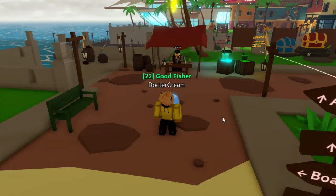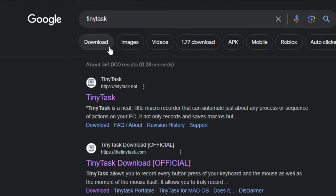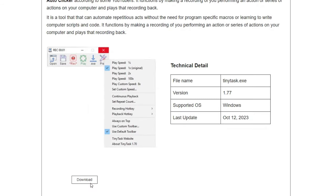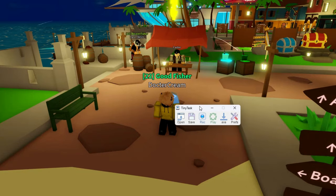The first step is to go to Google, search up TinyTask, press on TinyTask Official, then press download and download the newest version.